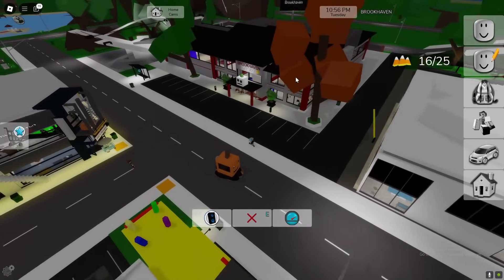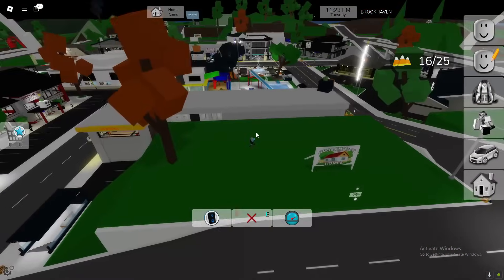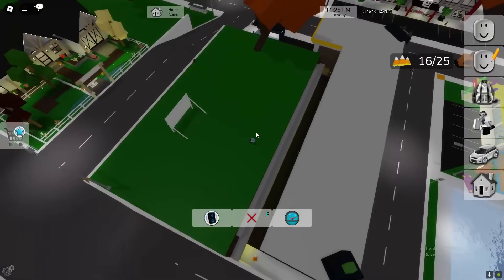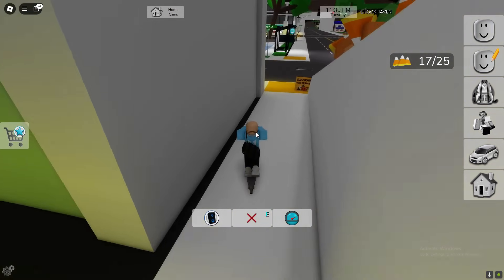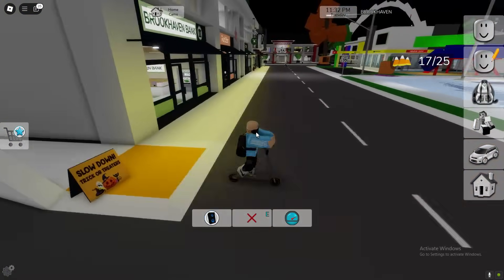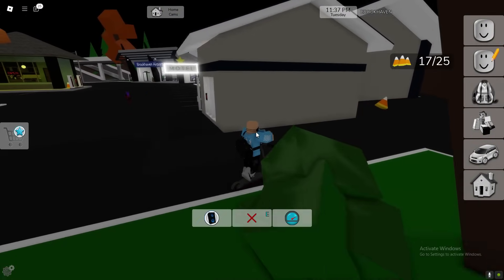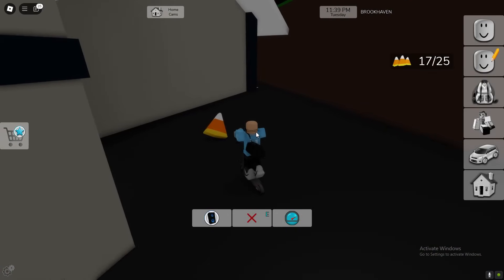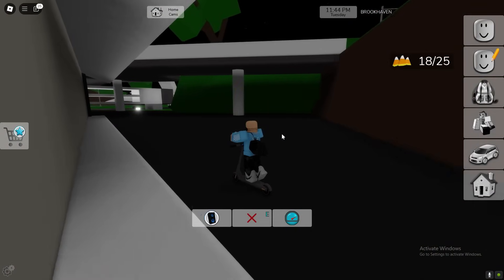Another location is going to be right over here — get that one. The next location is going to be by the motel, around the back of the motel. Get that one. Let's make our way around the entire back of the motel just to be on the safe side because I don't want to be missing any of these.